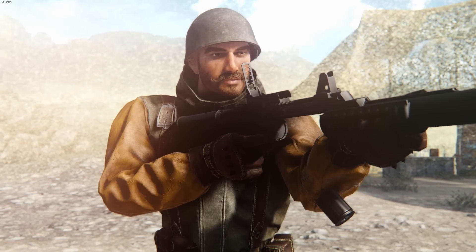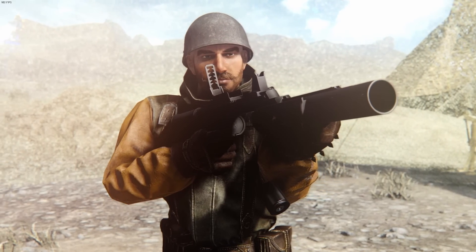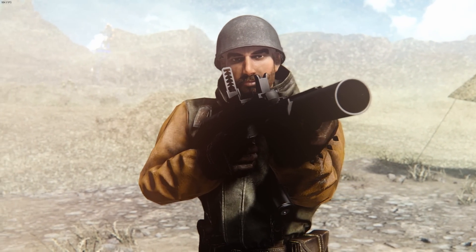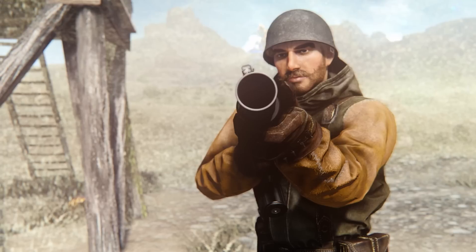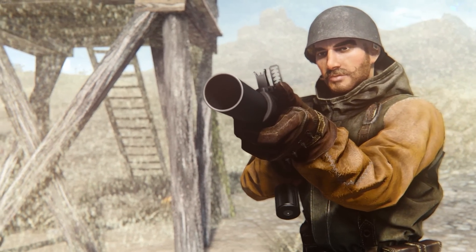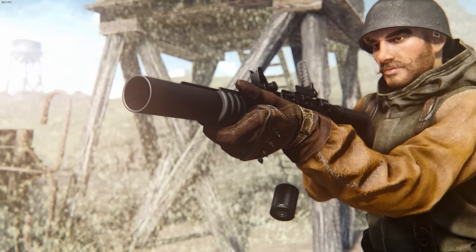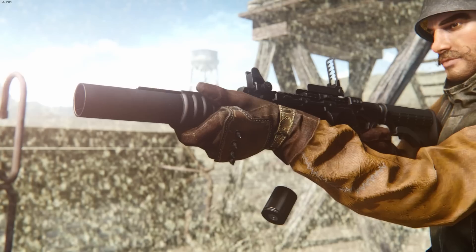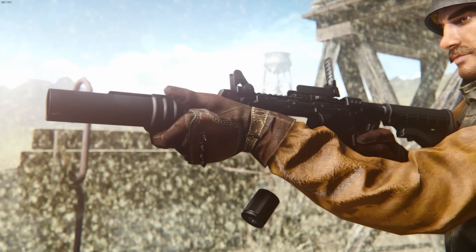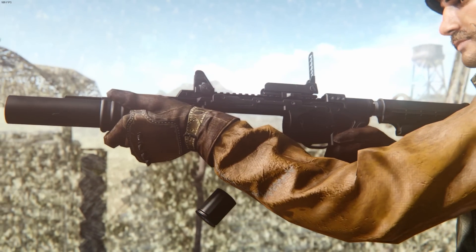This American-made 40mm grenade launcher first saw service in 1969 during the Vietnam War. And since then it has been updated with modern tactical accessories. I would say this one is most likely lore friendly, but it hasn't made an appearance in any Fallout games. This launcher is known for being an underbarrel attachment, but it can also be its own independent weapon system with the addition of a stock and a pistol grip, which is exactly how this mod works. Also, the animations on this one are very crisp.